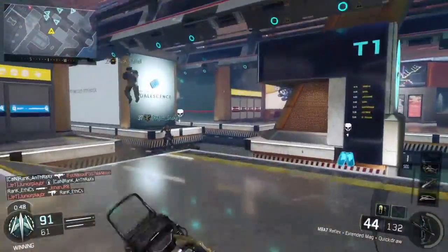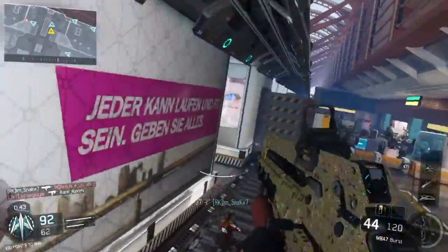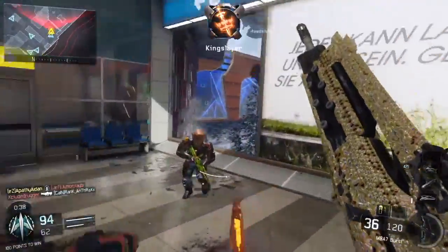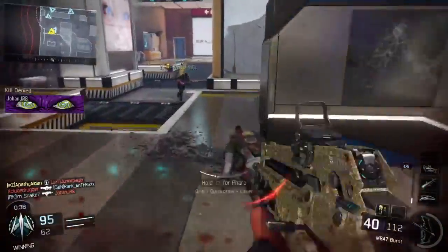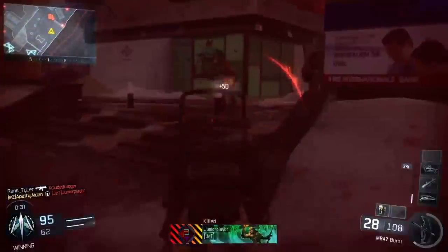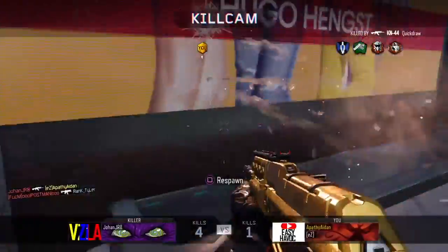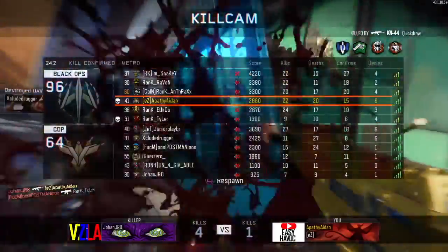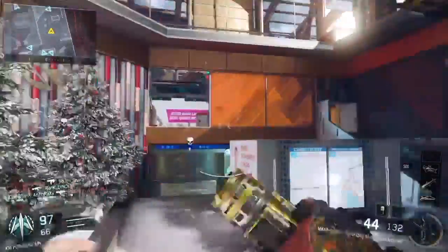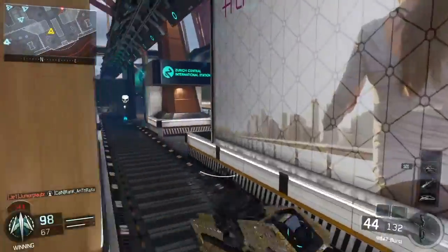They need to nerf the M8 damage for sure, but still keep it a consistent two-burst. For the Vesper, what they need to do is just nerf its range. It's overpowered at close range — it will just melt your face off. But at mid-range it still almost melts you, and that should not be the case. I can see it being very viable and overpowered up close, that makes some sense, but at mid-range being that good? No. They need to nerf the M8 and nerf the Vesper.